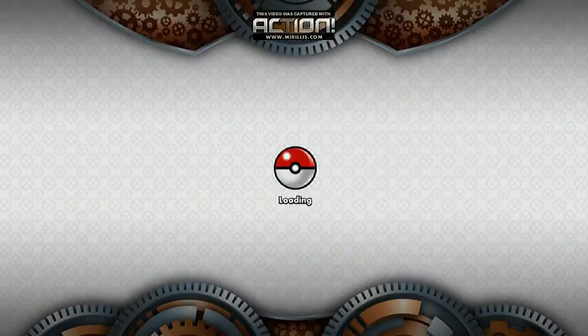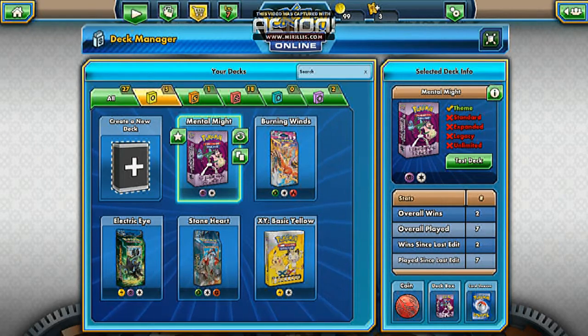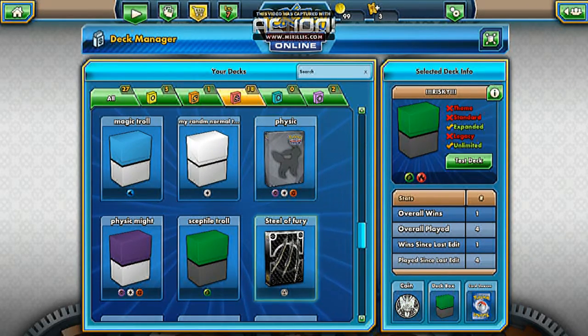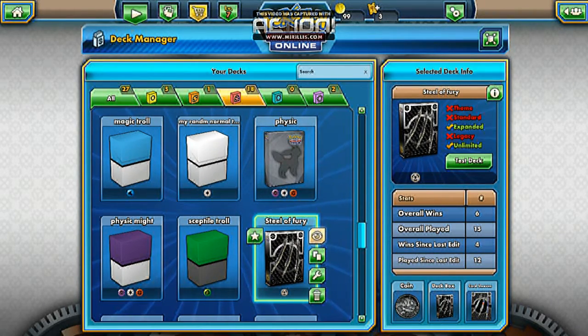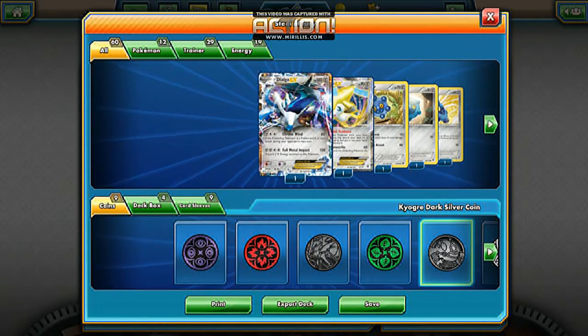Let's go to Deck Manager. I've got tons of coins recently. Also, I won a little competition event for the team deck because I know how to use my team deck. So this is the Cue of Fury deck — I bought everything. This is what this deck consists of.